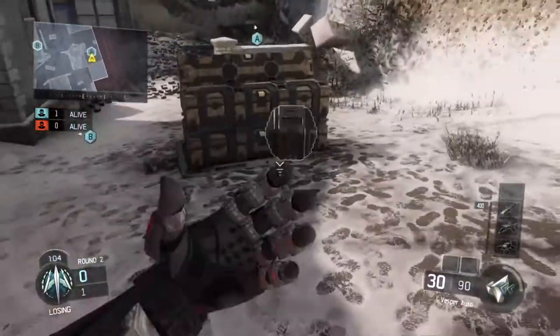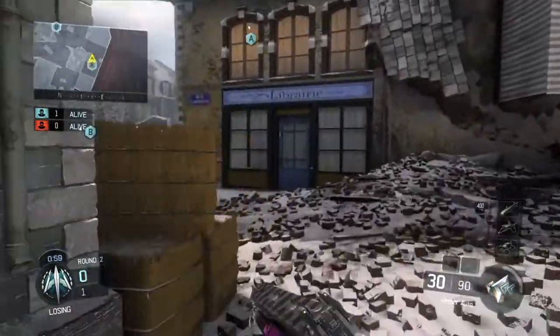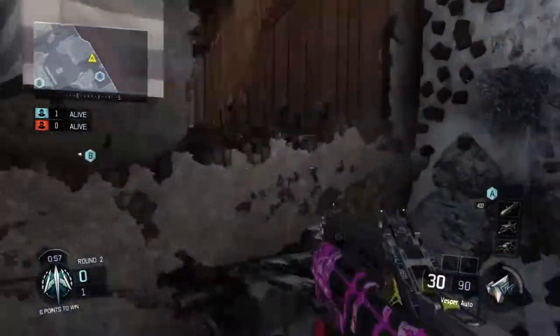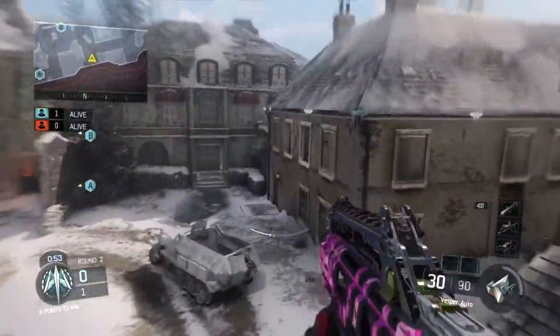As far as playing the bomb site when I do play A, I usually come here, throw a trophy, and take glitch back of the bomb. If they flood through, I beam them. If you know they're going B, you can rush through here and try to get a flank going.